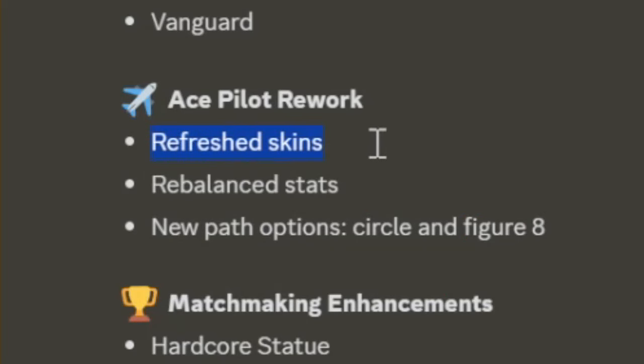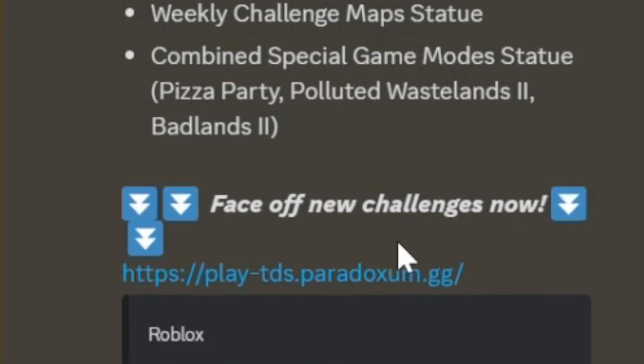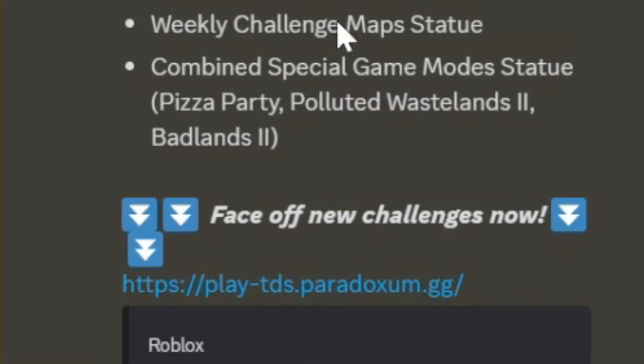The ace pilot rework includes a new skin, new path options — circle and figure eight — which I like, and rebalanced stats. I really like the ace pilot so I'm happy about this. Also matchmaking enhancements, a hardcore statue weekly challenge, and a combined special game mode statue.